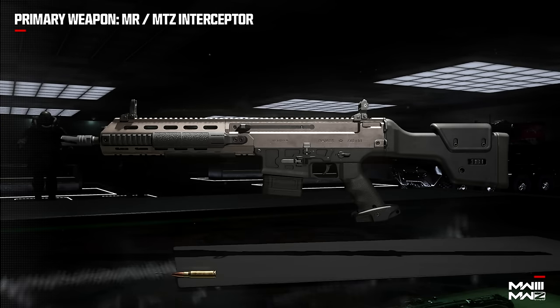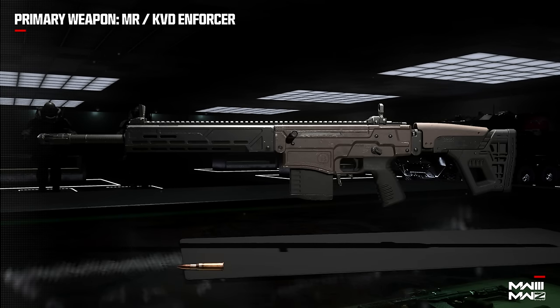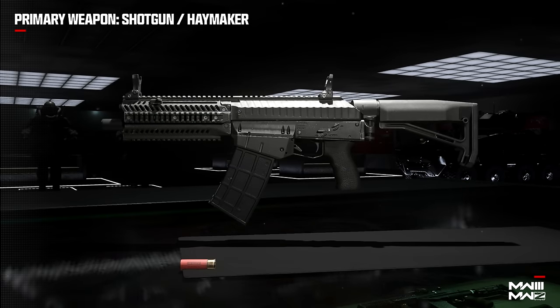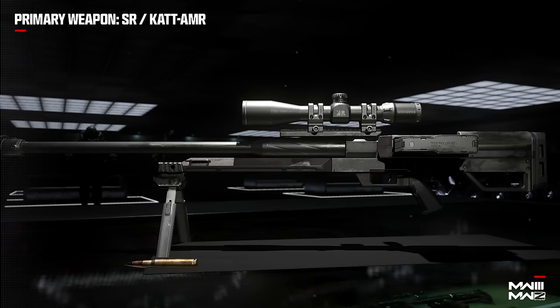For marksman rifles we only had two in the beta — the MTZ Interceptor and the MCW 6.8. At launch we will also have the DM 56 and the KVD Enforcer, both of which can be found in the campaign. Then with shotguns — all of these were technically available in the beta — we had the Riveter, the Lockwood 680, and the Haymaker, which you could access if you got the Juggernaut Recon. Finally for sniper rifles, we had the Longbow and the KV Inhibitor in the beta.